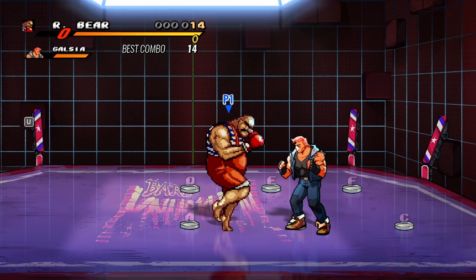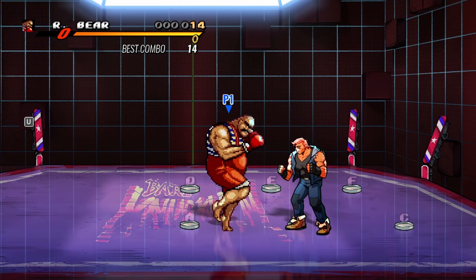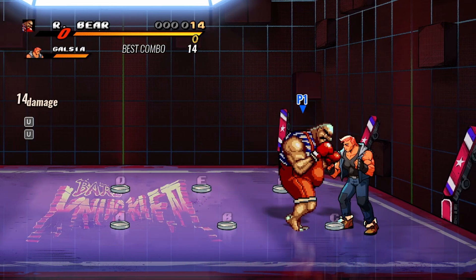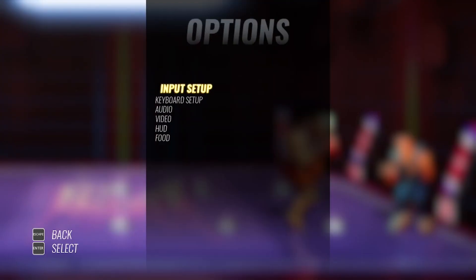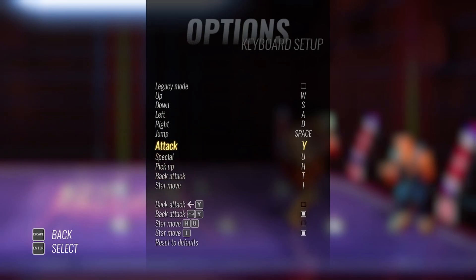By the way, I'm playing on the keyboard right now because I don't have my joystick. Let me show you my keyboard setup: U is my special key, special attack is Y, and back attack is T. So this is press X, press Y, press B.